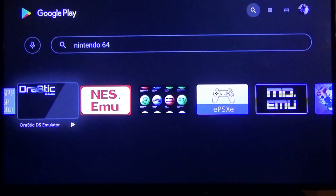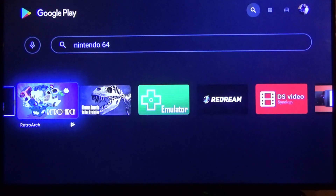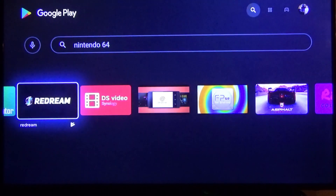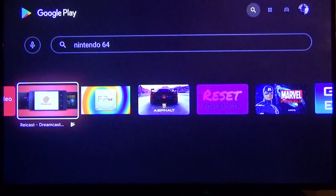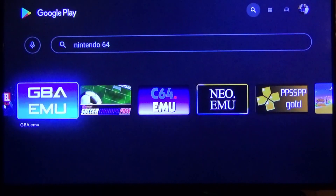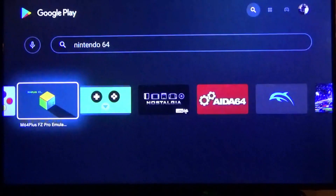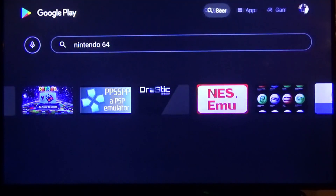Drastic is your DS emulator — you want that if you want to play Nintendo DS on here, it's pretty cool. ePSXe is your PlayStation emulator — that's a free version. Then RetroArch, of course. ReDream is your Dreamcast emulator, that's the one I download for Dreamcast. You can get other ones but some you're gonna have to pay for, like $4.99. That's how you go and get your emulators.